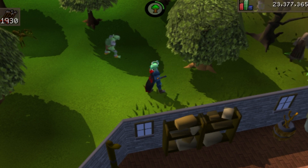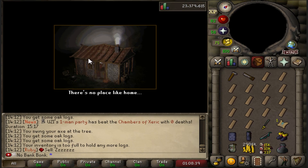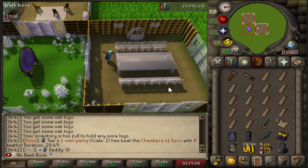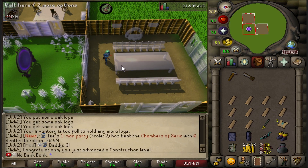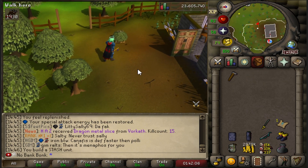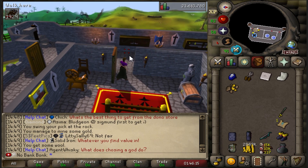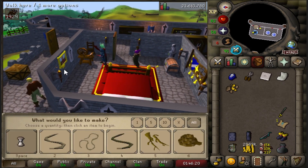Medium and Hard Stash Spots would be unlocked if we get 55 Construction, so that's the goal. They'll be really helpful rather than having to farm or make these pain-in-the-ass items over again. Stash Spots up to Hard unlocked — that is sick. And it's also a good start at Construction for the future. Hell yeah, our first Stash Unit built. About to have the amulet, and then we'll just need to get the Adamant Plateskirt from Moss Giants.